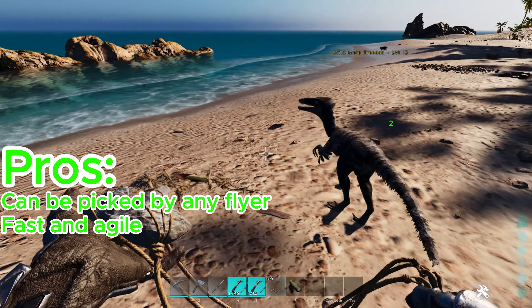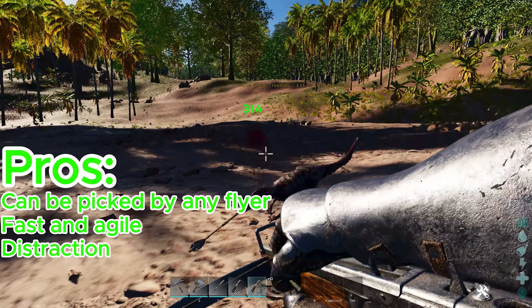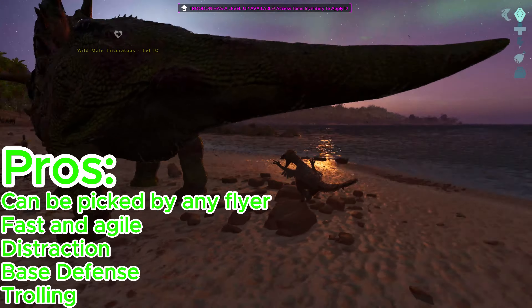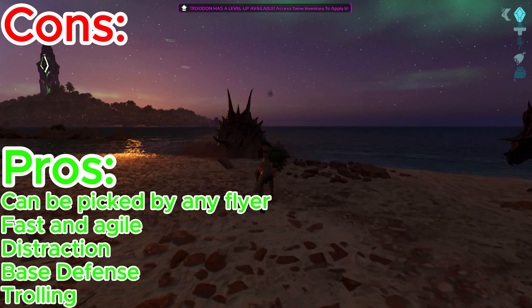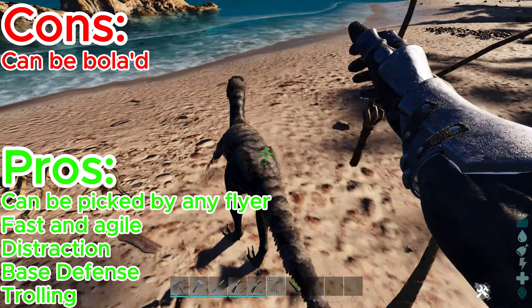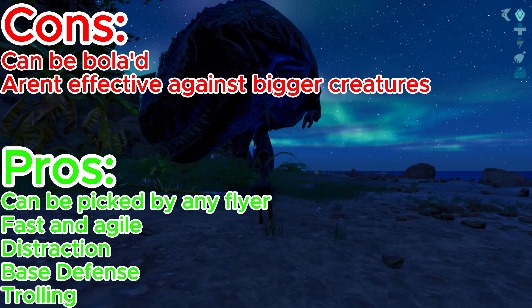People will be able to bolo them, but when they try to do that they're distracted, so this can be used in various situations like base defense and trolling. Although they are extremely efficient at taking out people, they do have some cons — they can be boloed, and they aren't really effective against bigger creatures, making this dino situational.